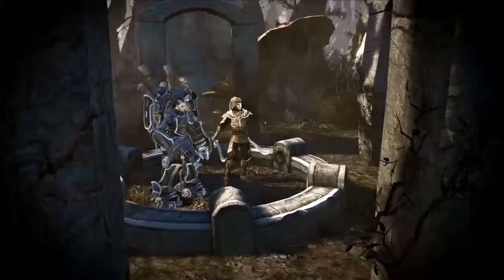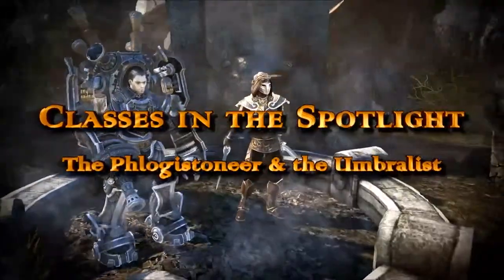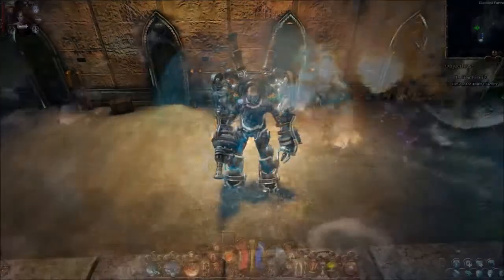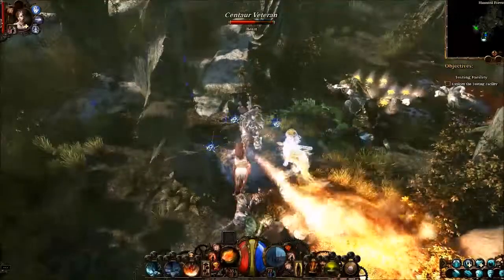Today we're introducing two of the six new classes in Van Helsing 3: the Phlogistonier and the Umbralist. The Phlogistonier is a hunter dedicated to the more destructive aspects of weird science. He is protected by his heavy exoskeleton equipped with deadly explosives.